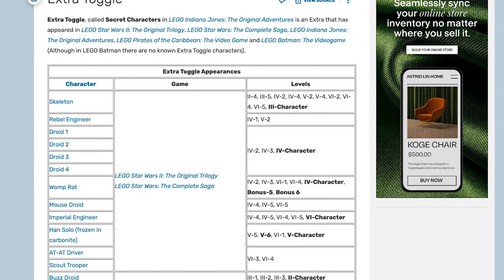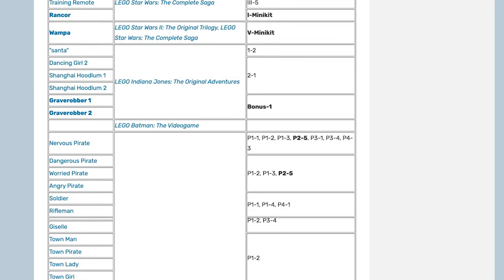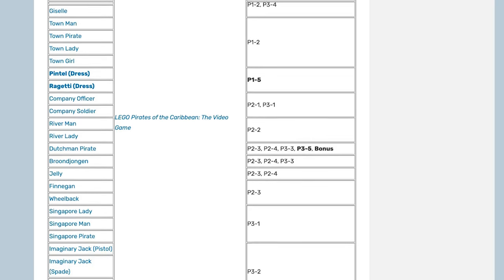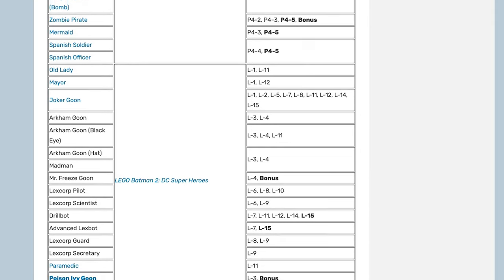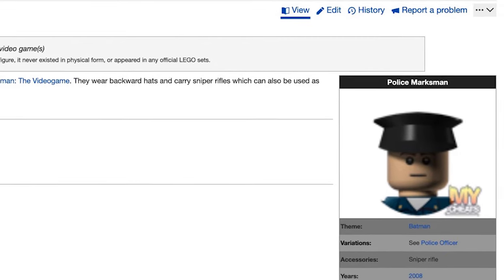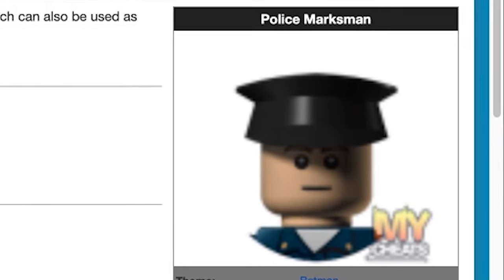The extra toggle in LEGO video games allowed you to use even more characters in a level during free play. In LEGO Batman, for whatever reason — be it a bug or rushed development — the extra toggle doesn't work aside from one secret character model, the police marksman. Several other secret characters have since been uncovered by modders, which are assumed to have been intended for this extra toggle, including the riot police officer, red freeze girl, orange security guard, several construction worker models, and more.